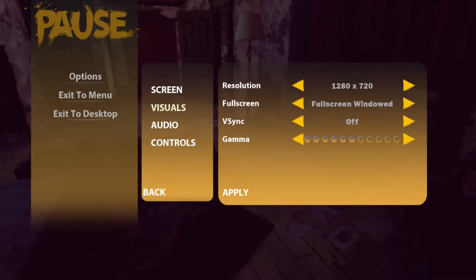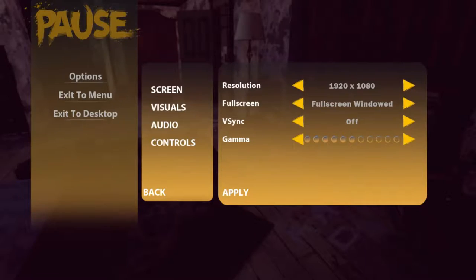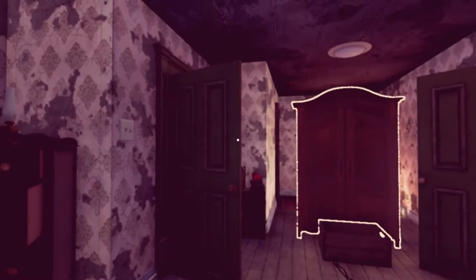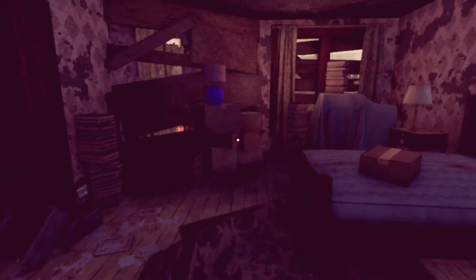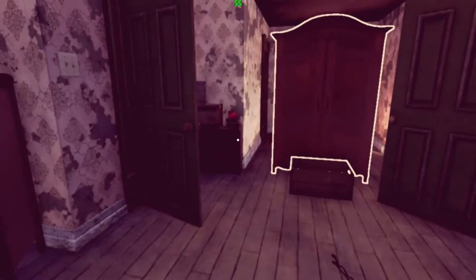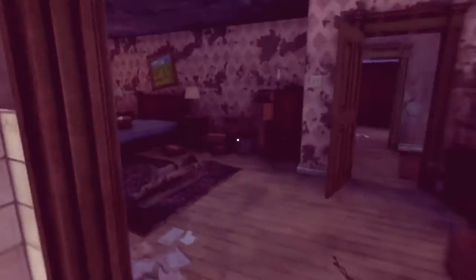I'm gonna turn up the graphics just to see if it makes the visual weirdness a bit better. I think that's about how it's supposed to look. It's still got a blur filter on it. Let me see my FPS. It's not different — this game just has poor performance no matter what I do. So I may as well just play on 1080p. I don't understand at all.